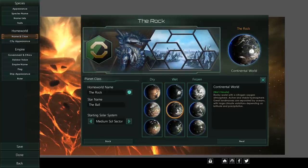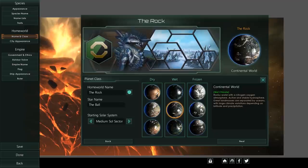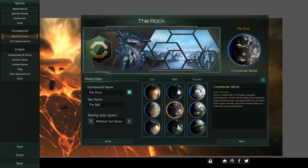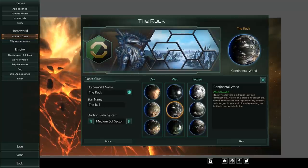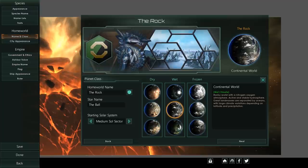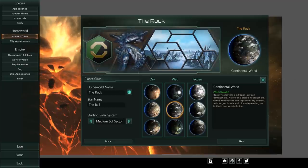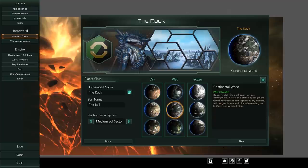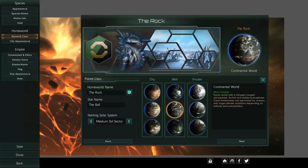Void Dwellers starts you on a habitat above your destroyed former home world. You're adapted to living in habitats and start with technology to build new ones — which is actually really cool, since habitat technology is pretty high up the tech tree. I really hope you get a reduction in habitat costs, because 3,000 to 5,000 alloys is not a minor amount. Honestly, using habitats in their current form, Void Dwellers might be the most difficult start in the game — I hope there are achievements for it.